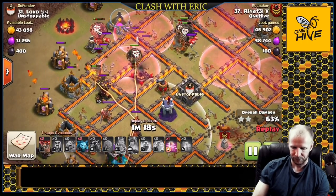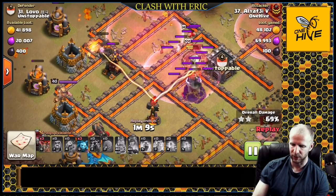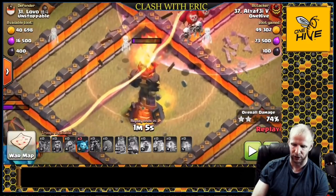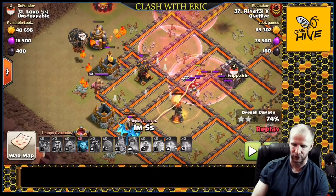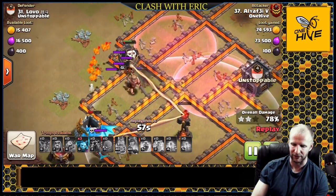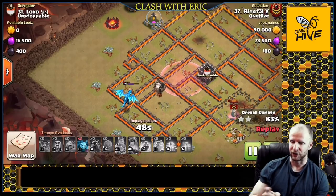He has a lot of haste to push through, but without a heal spell going into the last inferno - with that wizard tower beating down on that big pack of balloons - he probably could have gotten more value out of a heal spell. He's going to barely not take that inferno down and is relying on this last little pack of balloons to get through. Luckily one balloon survives with a decent amount of life to get that last drop on the inferno and it ends up being a successful attack.